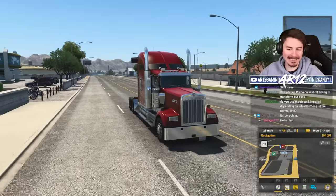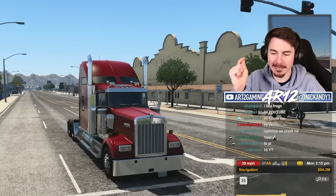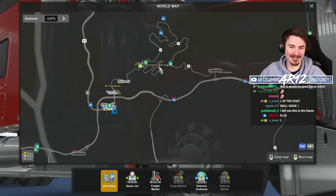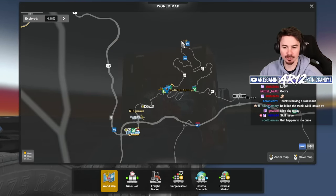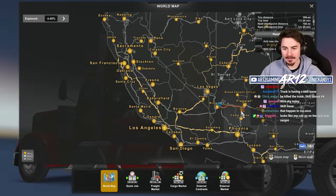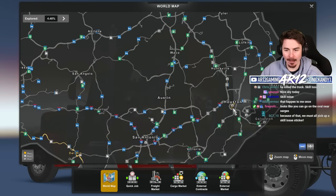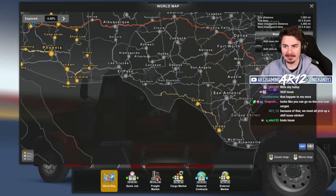Welcome back to American Truck Simulator! Today in American Truck Simulator, we are gonna make a journey across America. This is Radiator Springs! Our mission for today is gonna be to go from Radiator Springs, we're gonna take a trip through the canyon, and then Twitch chat was telling me that there is a hidden racetrack out in Houston. I don't know where the hidden racetrack is, but we will find it.